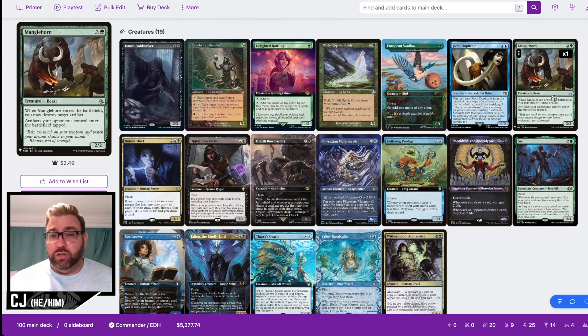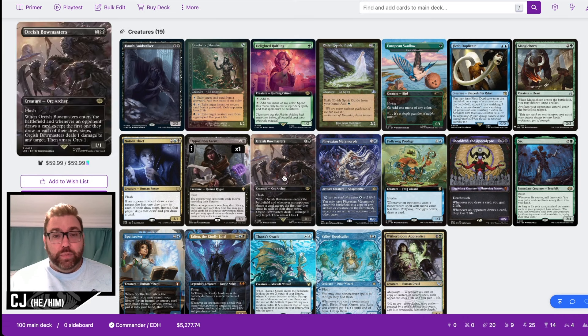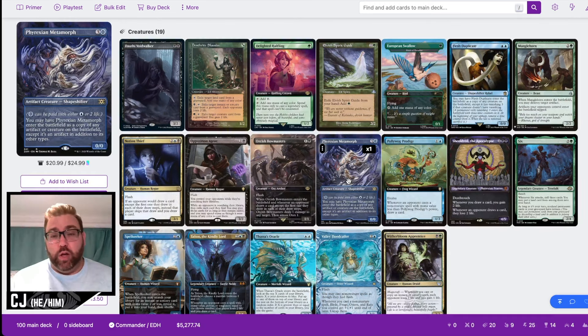I included Notion Thief because it's a four-cost card we can play off the top with Glarb. It has flash, and it's just a great 'gotcha' card. Yes, you have to hold up four mana, but in a Bowmasters meta with so many cards being drawn, it acts almost like a soft stax piece. We also have Opposition Agent, Orcish Bowmasters, and Metamorph — another card we can play off the top with Glarb.